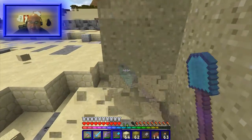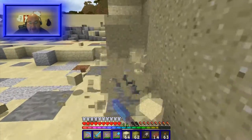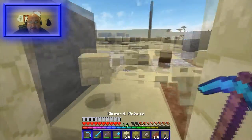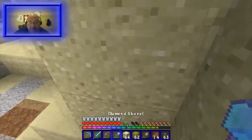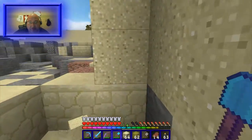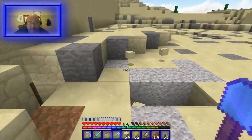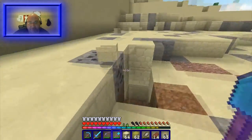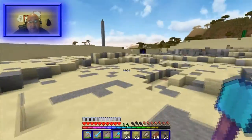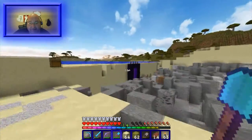I'm out here collecting the sand because we need lots of sand for smelting — lots of glass. I'm at my old sand pit, and as you've seen in my videos I have used a lot of glass which means I've needed a lot of sand. On this particular project so far I have about 40 stacks of sand ready to go. I'm going to head back and start smelting the stuff up and get myself ready for the roof.